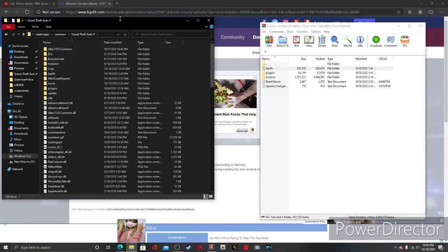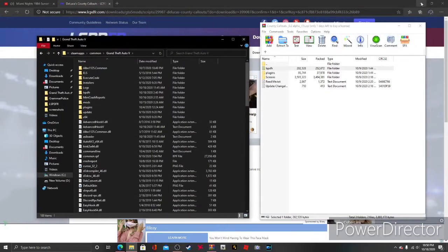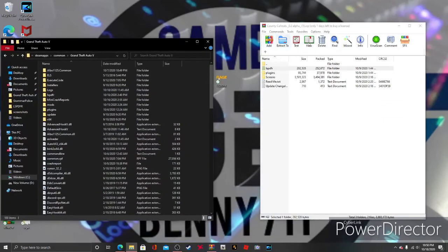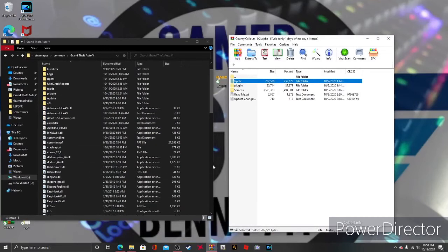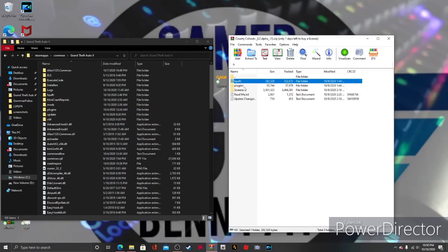Minimize your main directory. In WinRAR, hold down the Control key and highlight both the plugins and LSPDFR folders. Then drag and drop them right into your GTA 5 main directory — it's very easy. Three, two, one — drop. Simple as that.